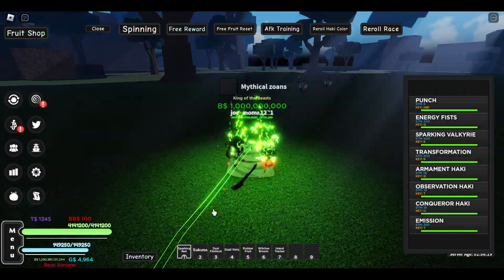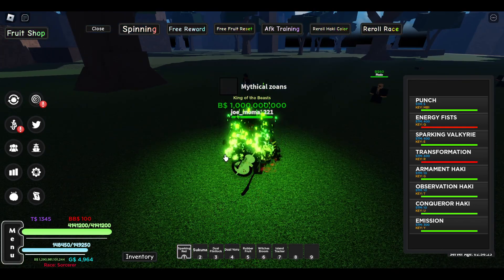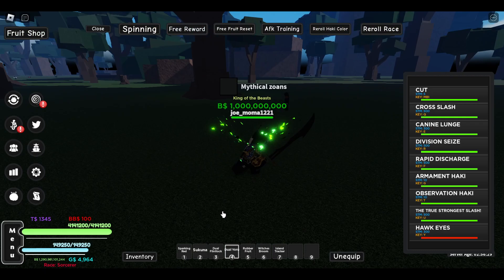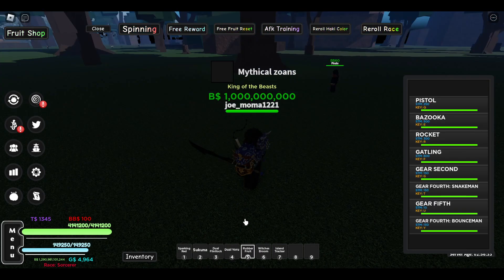Without further ado, let me showcase it right now. Let me turn off all my transformations — turn that off, and turn this off. Okay, now we're just working on me. Now we're gonna go to our rubber fruit and press T.